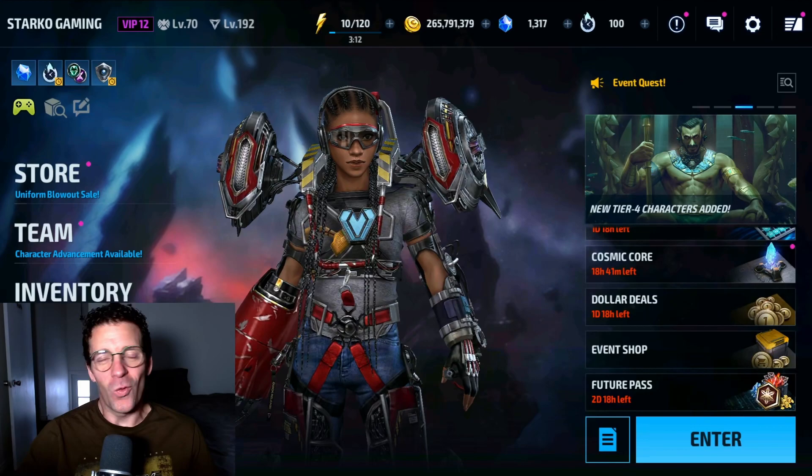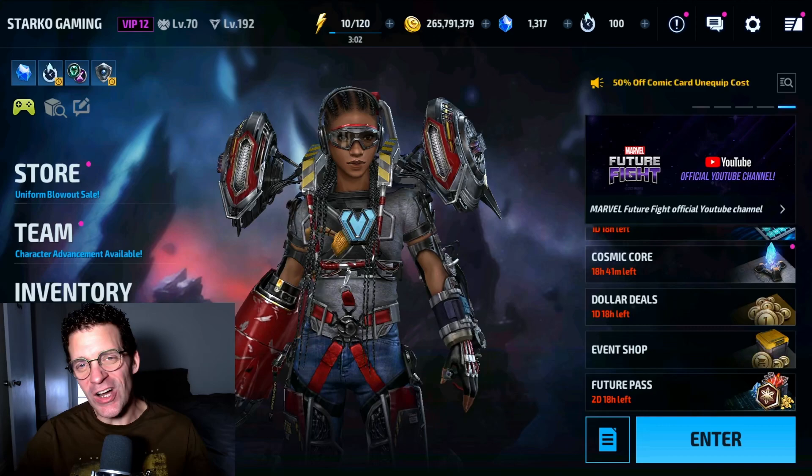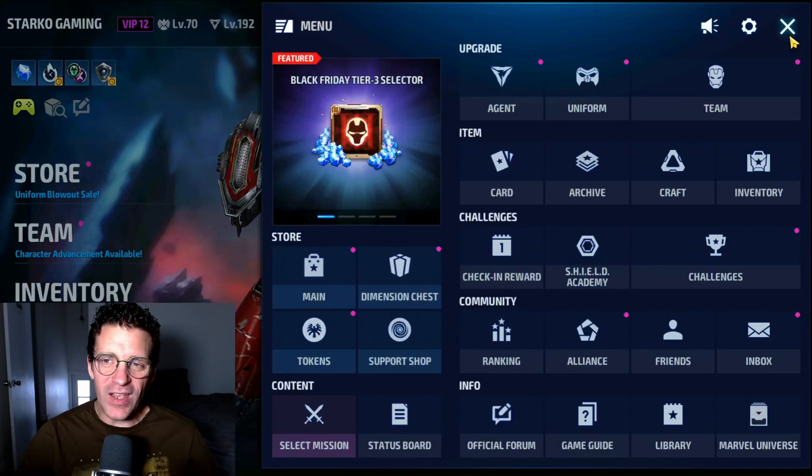Hey guys, welcome back to the channel. I'm Starco Gaming and we are back with another Marvel Future Fight video. We just got Black Bolt to Tier 4, and now it is time to check him out in Wall Boss Legend. When the ABX and ABL are available we'll showcase those, but for today we're going to check him out against stage 39.